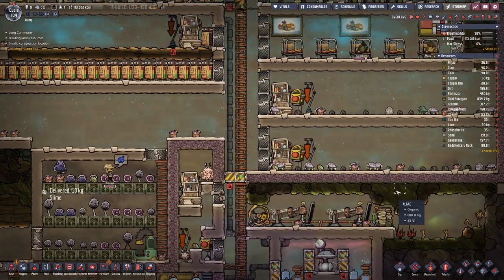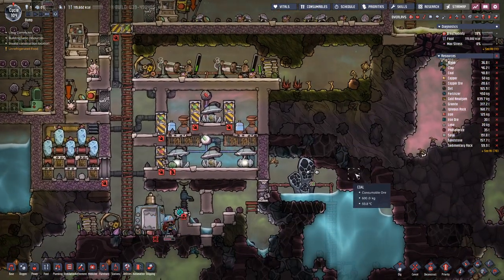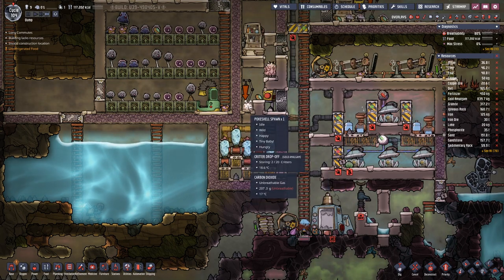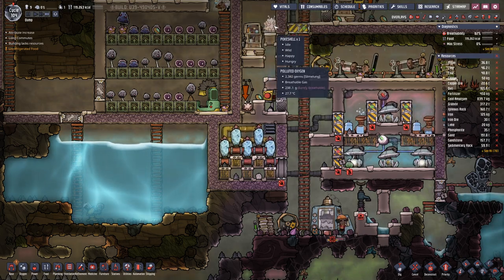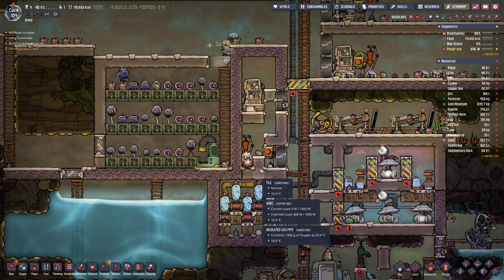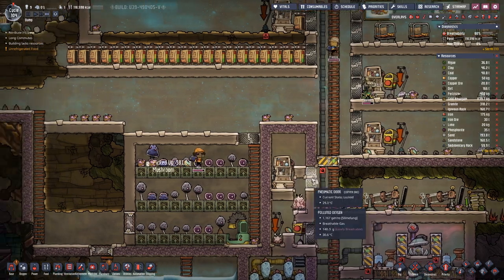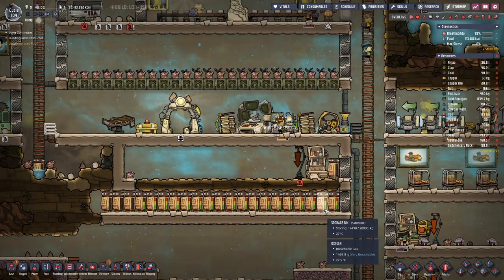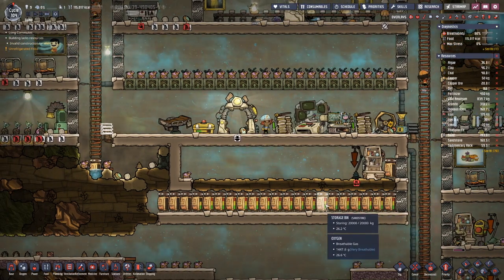Making progress over there. And the poke shell has hatched, which means this one is not so protective anymore and we can get in there without fearing for our lives or the lives of our duplicants.